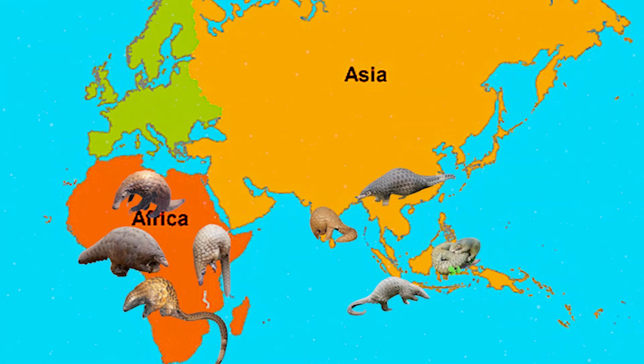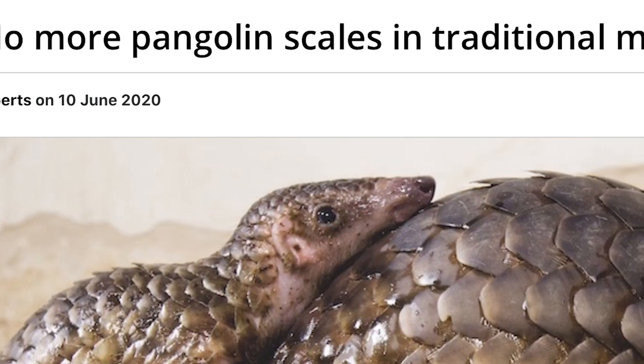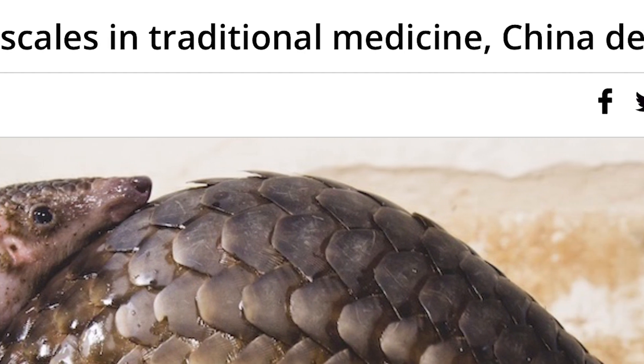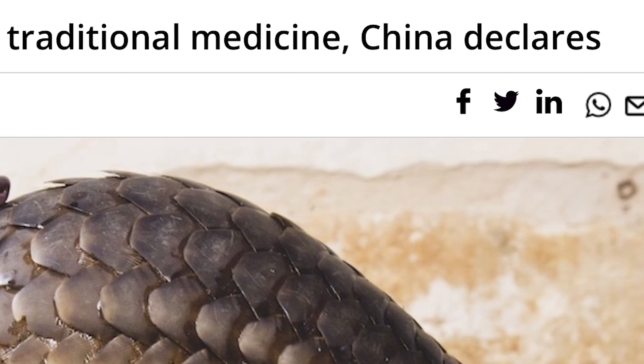Of the eight extant species, six are listed as endangered or critically endangered, and the other two are on the brink of also being classified this way. Truly, this Pokémon represents a tragic truth of the world's black market trade. There is hope, however: in 2020, Pangolin scales were listed as an illegal substance in Chinese medicine, ending the centuries-long tradition. A large part of this was due to a plausible theory that an individual sold on the wet market started a certain worldwide event often accredited to bats.